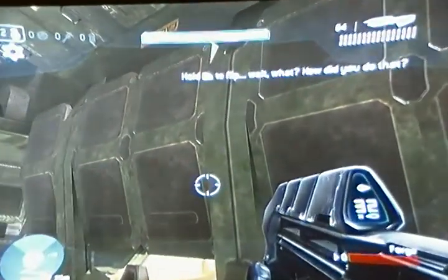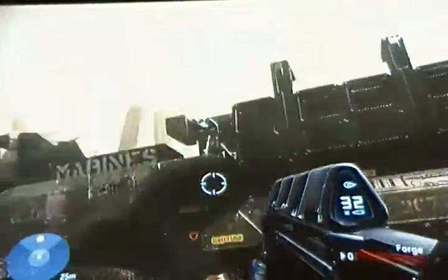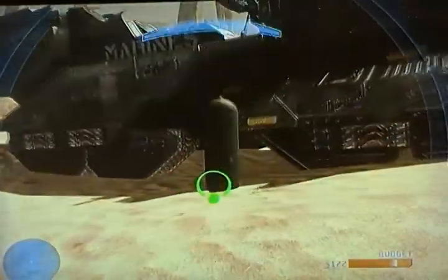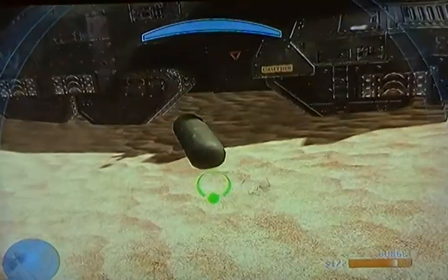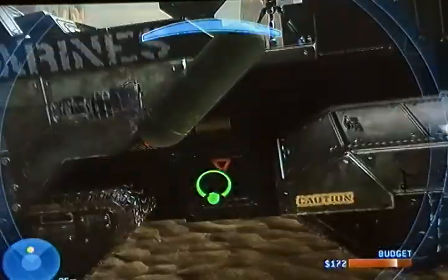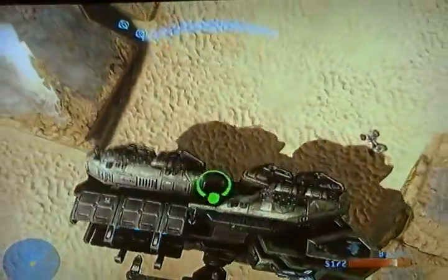What you would do is have it landing flat by a drop pod and just push it towards the elephant. If you push it just right, somehow it will flip. Right there.